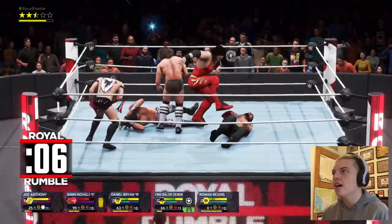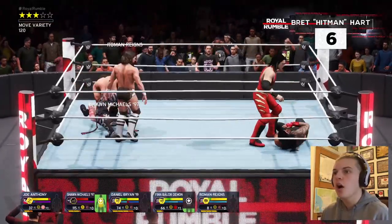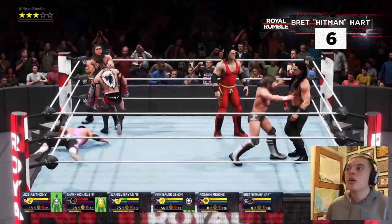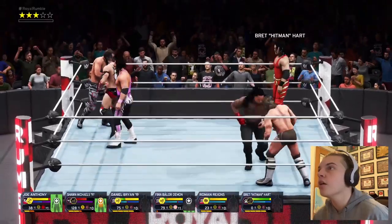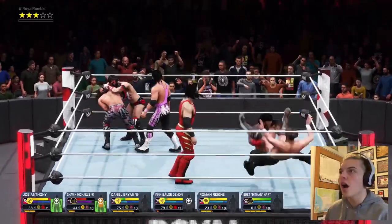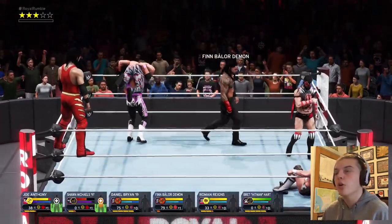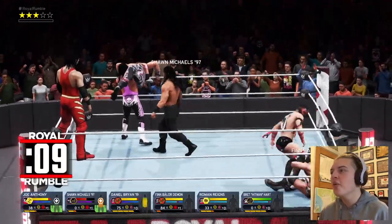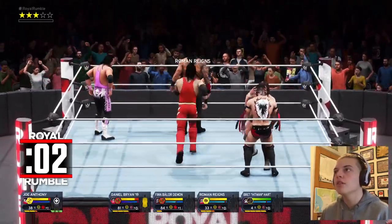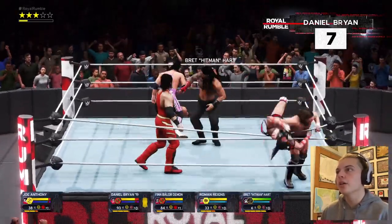Let's take out the biggest dog — dropkick to Roman! I'm gonna keep working him. Bryan wants him — okay, if you want to take over buddy, I ain't gonna stop you. Bret the Hitman Hart is in as well now. I'm just going to bide my time, go up to the middle rope and see what happens. Shawn Michaels is low — let's try and help get HBK out. He's out! Let's take advantage — Roman, get out! Tried, it didn't work. Now he's angry.